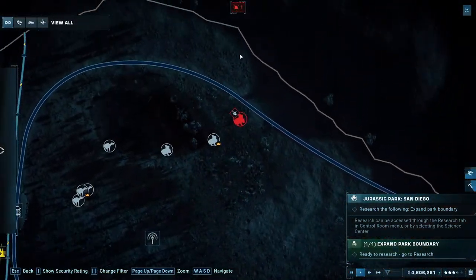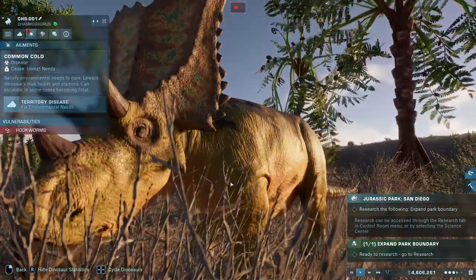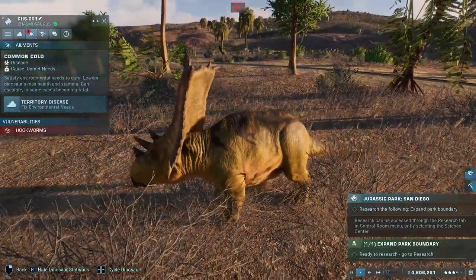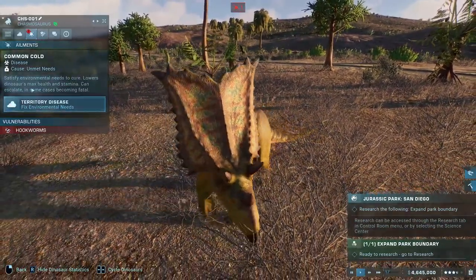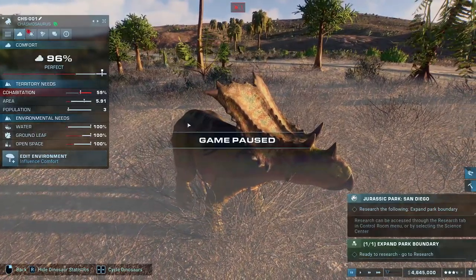Now, we do have one sick Chasmosaurus. It has a cold — Territory Disease. Fix environmental needs. The only environmental needs issue is with cohabitation.